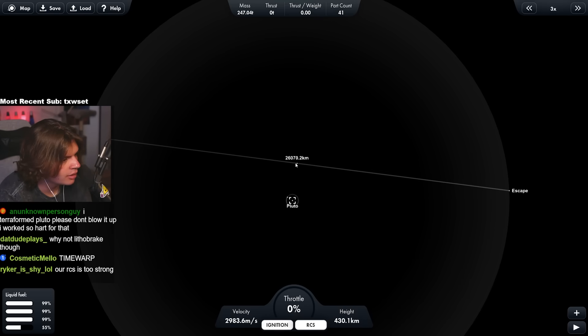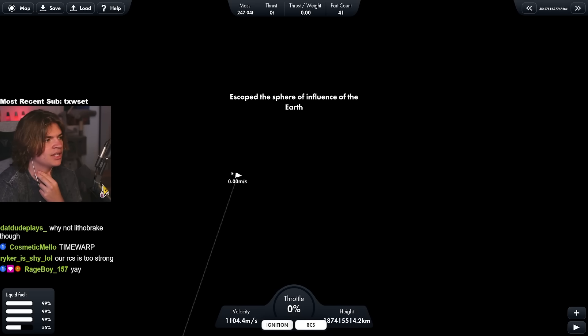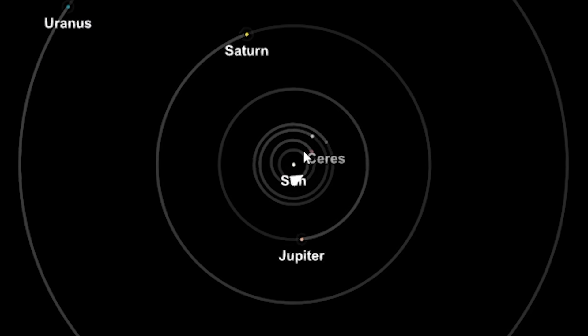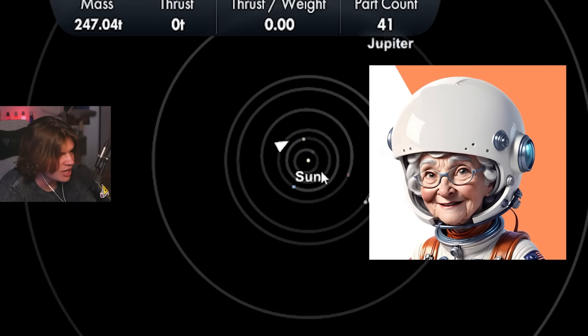We have an encounter with Pluto now. So let's warp to the middle of our encounter. We just warped like years — years and years and years just went by. Look at Earth there. Like 30 years or something? Even more? Sorry, the astronauts will now be old.